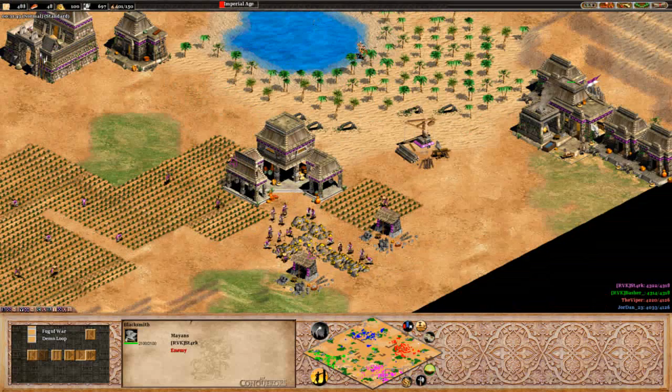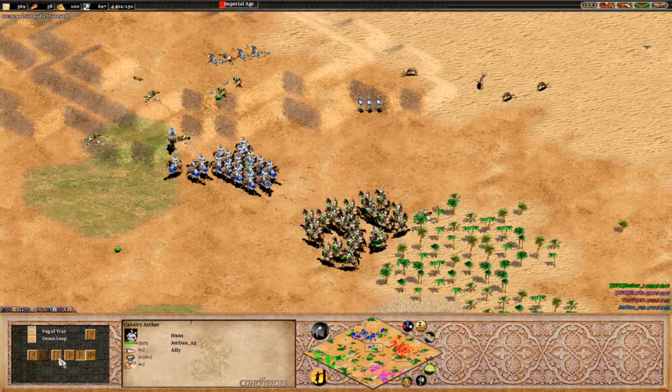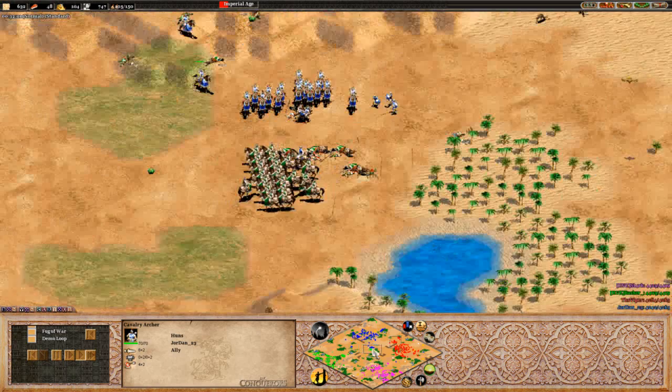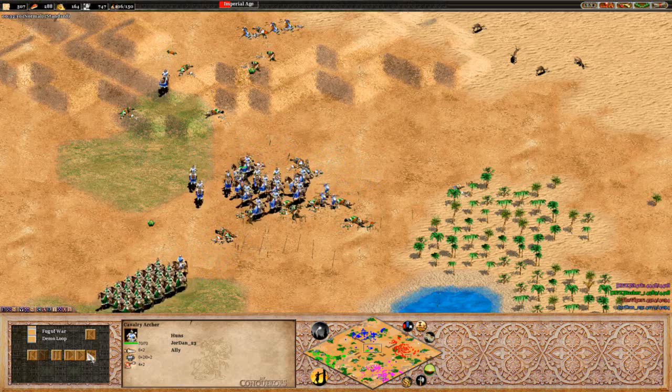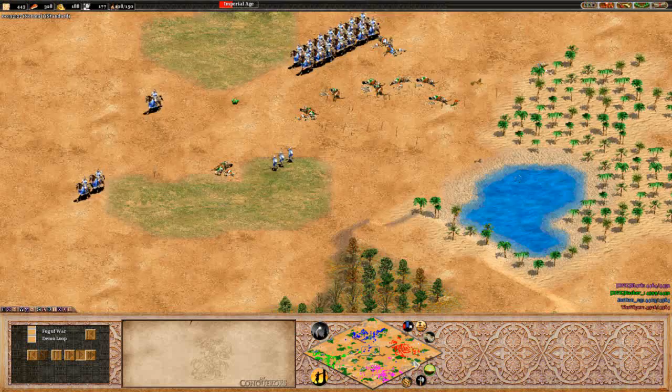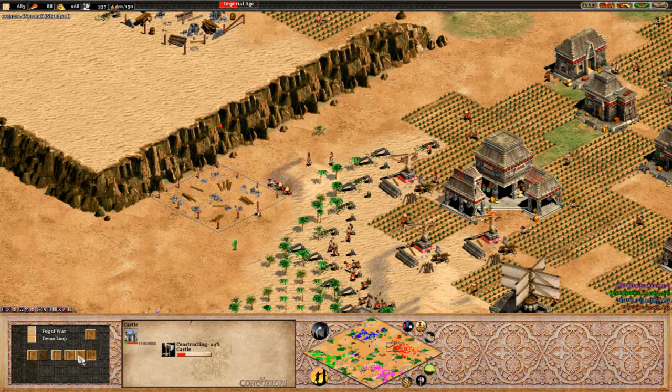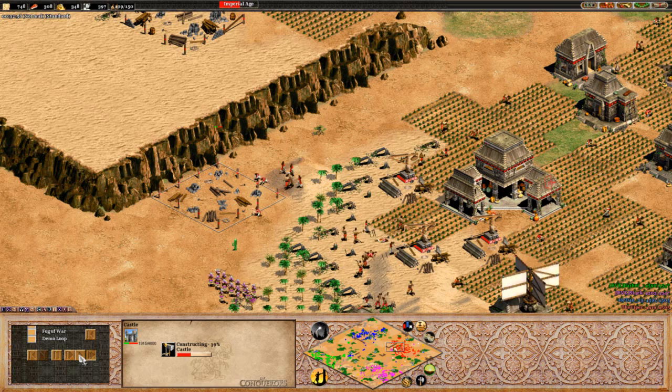Castle going up for Stark on the hill there. Looks like Viper getting a little bit of harass over here with these crossbows. It looks like we're going to see a fight over here between the cavalry archers of Hassan and Jordan. I think Jordan's got an outmass here, but there are reinforcements coming in quite quickly from Jordan. Lots of skirmishes moving in. It's going to all depend on micro. Hassan retreating out of there - definitely a smart idea considering the amount of skirmishes moving in. We do see Stark actually moving out across the map right now, trying to get some harass on Viper, and he could actually catch this castle here if he's quick enough. Might be able to kill off a few villagers.